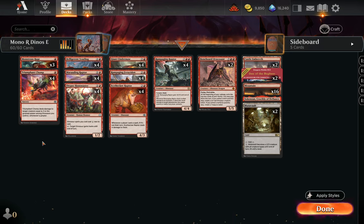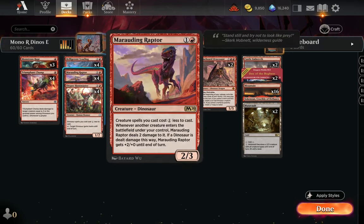Today I'll be playing Mono Red Dinos in the Explorer format. A card I've been fascinated with for a while is Marauding Raptor — a 2-mana 2/3 that reduces all your creature spells by one generic. As a punishment, when a creature enters the battlefield, it dings them for 2 damage. But if it's a dinosaur that was damaged, it gets a +2/+2. I've always been interested in the risk-reward of this card, and with Lost Caverns of Ixalan we got a lot more dinosaurs to add to it. So I decided to try it in a Mono Red package.